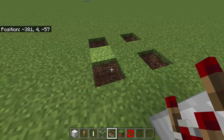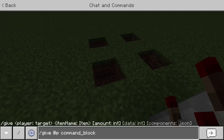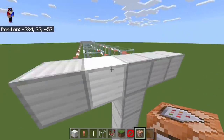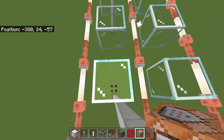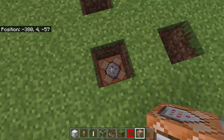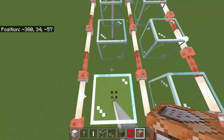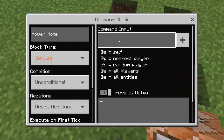Now we're going to get the command block — type '/give @p command_block'. We're going to put one here and then decide which glass is actually breakable. If this one is breakable, we need to put a command block right here. First, get the coordinates by standing on the glass — the coordinates are 380, 34, and negative 57. Take note of those coordinates. Then go all the way down to the command block.